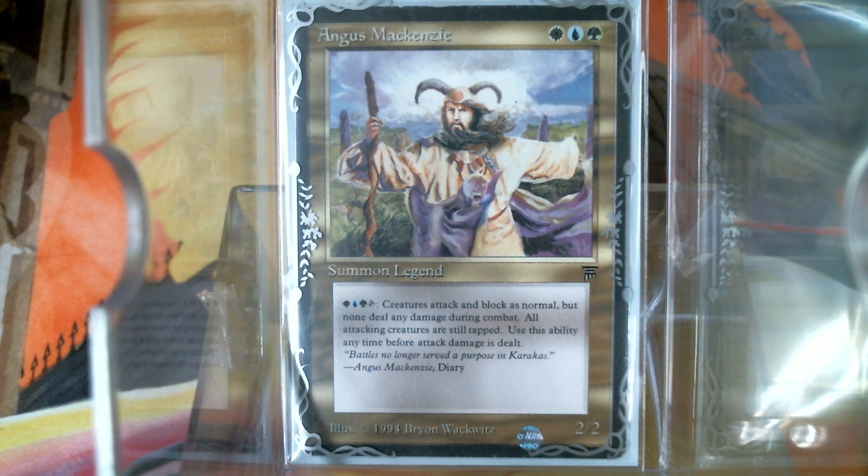So I was sitting here going, how can I build an Angus and make it different? I looked over on EDHREC, and the most popular builds are, of course, Fog, the enchantment theme, Planeswalker — like Super Friends type things — which is really neat, because Angus can protect them as well, since creatures attack and block but don't deal combat damage.